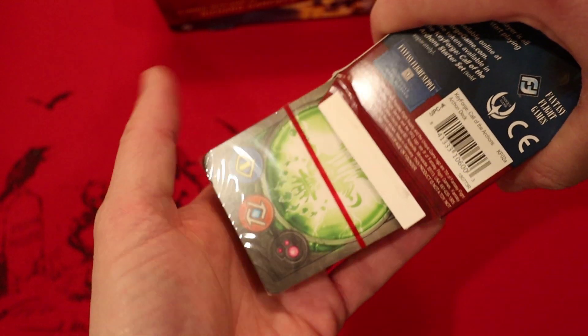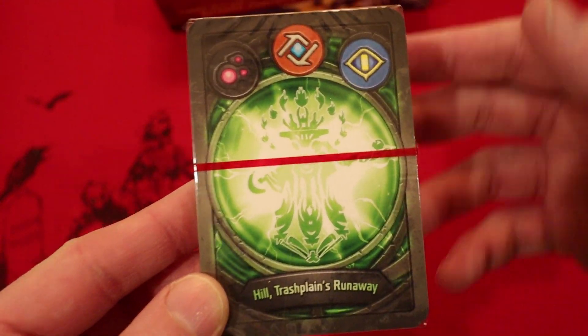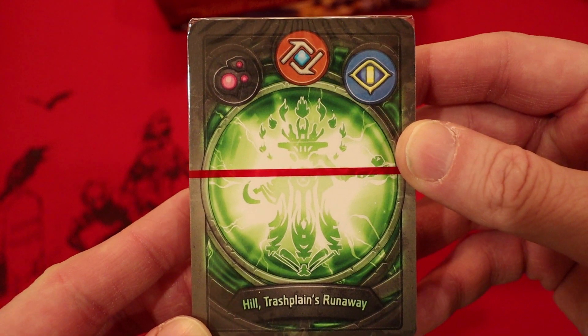If this thing will ever work its way out. Two hours later. There we go. All right — Dis, Logos, and Sanctum. It's Hill Trash Plains Runaway. That's a fun name. I really like that one.